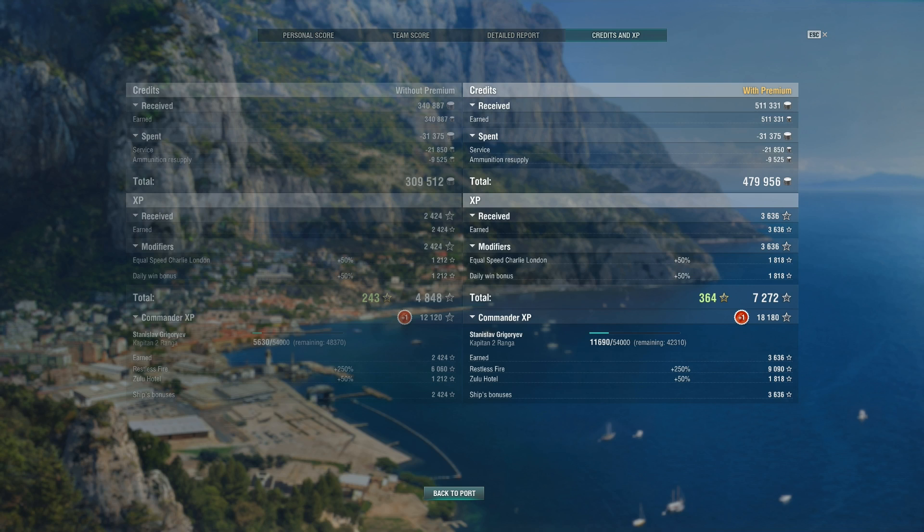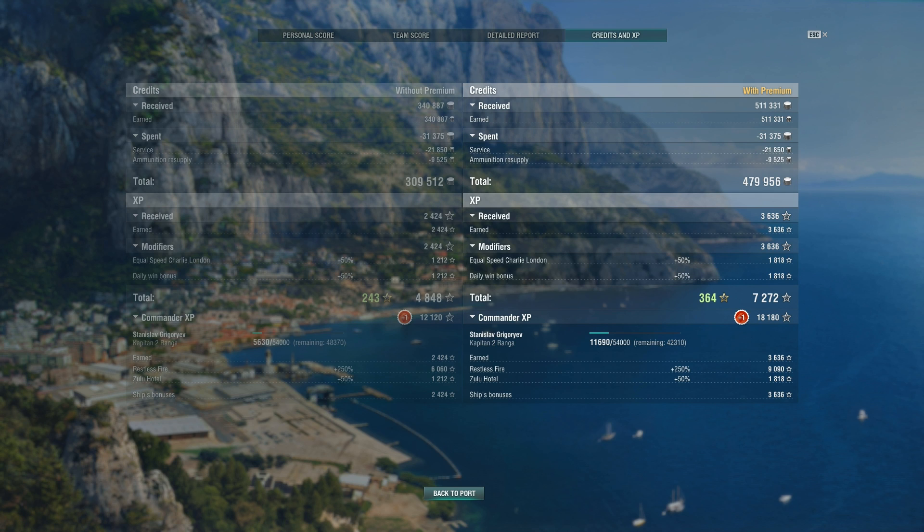Detailed report wise, I did end up eating 23k damage, and of course AP was the biggest issue. But ultimately I didn't really eat any unnecessary damage — I avoided most of it whenever possible. A 14 minute game and fires did a small chunk, but ultimately most of my damage came from AP, which is once again the strength of these amazing guns, which you want to be able to use as much as possible — which of course means surviving for as long as possible. Credits and XP — I got a lot from this as my daily win. I'm running the restless fire flag since I'm trying to level this captain up so I can get concealment expert to use it in the ranked season.